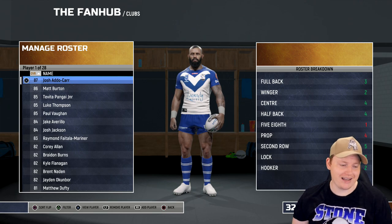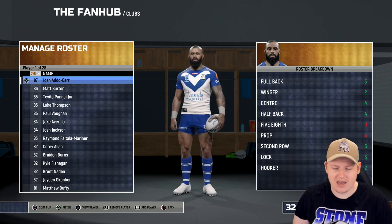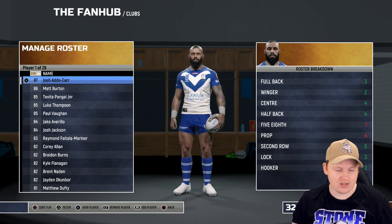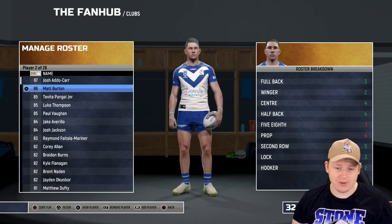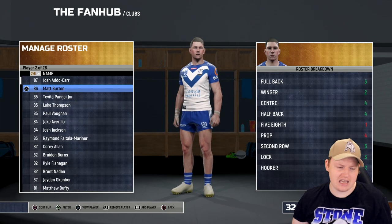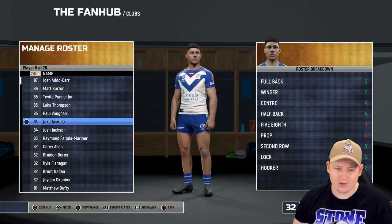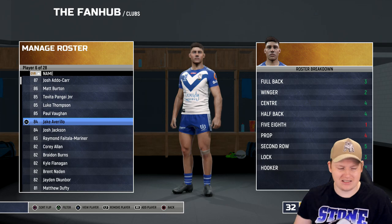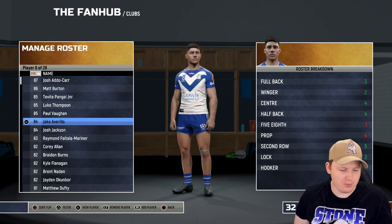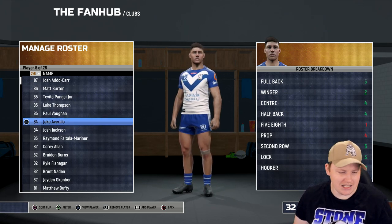Now what we want to look at is the actual roster. Josh Addo-Carr is the highest rated player at 87 — this is a custom upgraded version, he's got the beard and a change of hair, definitely looks more like him. You've got Matt Burton there — I believe he has headgear when he actually plays. Tevita Penguye Jr., Luke Thompson, Paul Vaughan. Jake Avirillo is probably a little bit high at 84, he's not a standard halfback but he's quite quick with good ball playing skills and decent defense, so maybe 81 or 82 is more accurate.